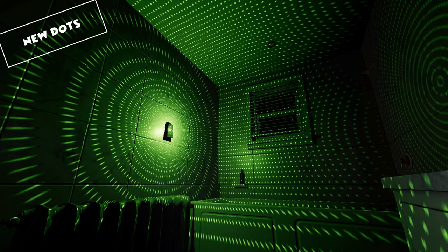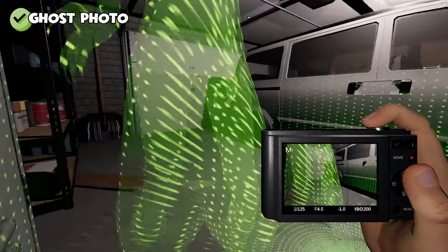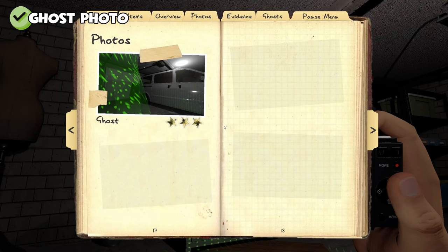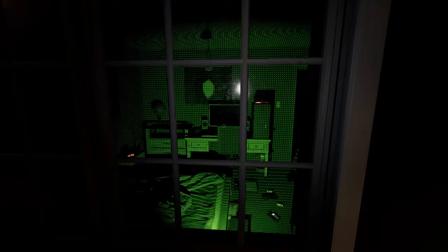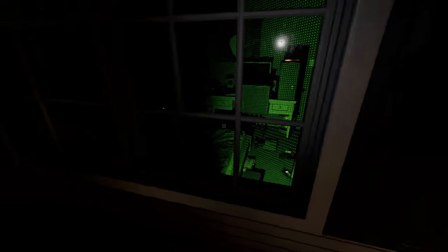In previous versions, players could take photos of this evidence. However, if you take a photo of the ghost walking through the Dots now, it counts as an actual ghost photo. This may make getting a photo of your ghost, if that's one of your objectives, much easier. Also, ghost photos are the most valuable photo you can take in your hunts. So if you have a Dots ghost, getting a photo of it in the Dots is highly recommended.